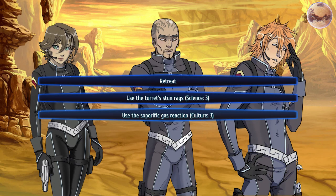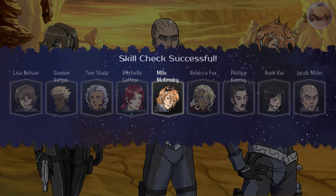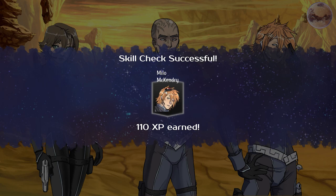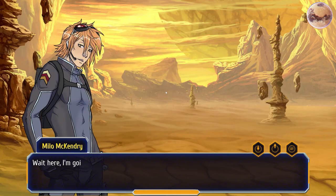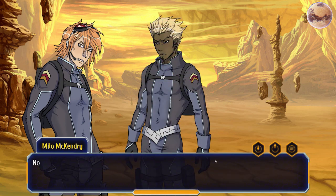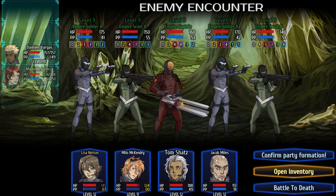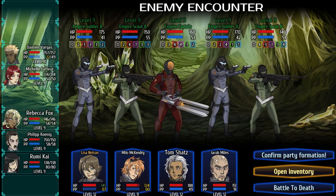For tip number three, let's talk about the non-combat options. There are a wide variety of those within the game, such as charm, survival, engineering, explosives, etc. These provide a different way to get around combat — sometimes you'll be given an option to charm someone or use survival to avoid battle and find a different approach to solve a problem. Or you can use these options to make a battle easier or take out some enemies ahead of time.